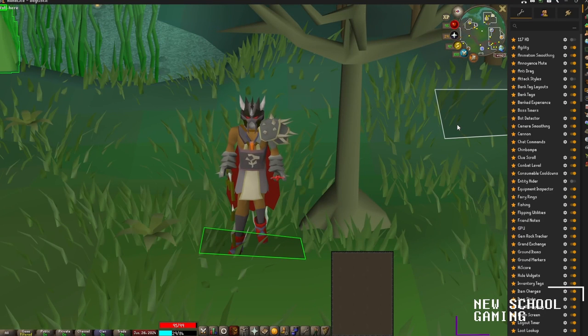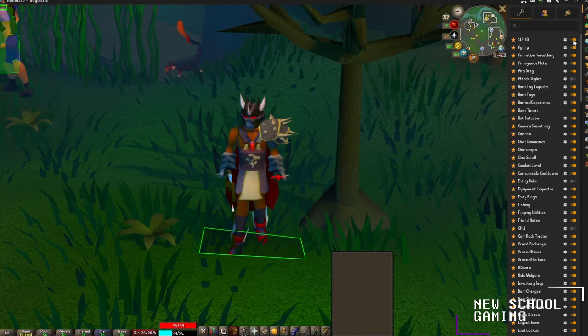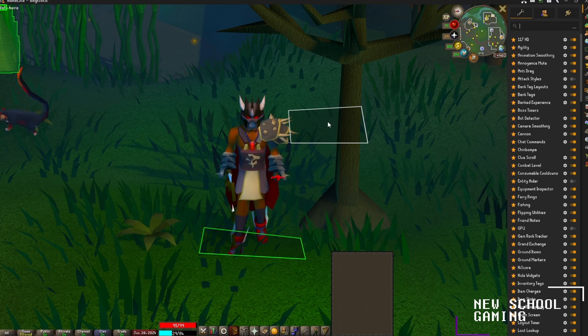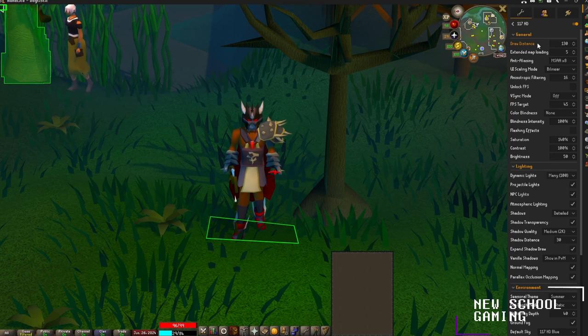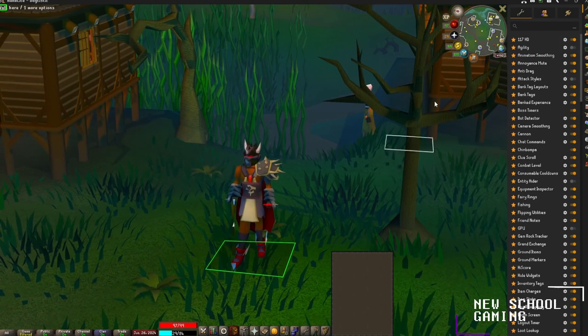First plugin we're going to be checking out is the HD client — the 117 HD client on RuneLight. As soon as you turn it on, the game completely looks different. It's just a gorgeous, stunning HD polished version of the game. The creatures look cooler, some of them are re-skinned. You can change a whole bunch of stuff inside the settings, like the draw distance and extended map loading.